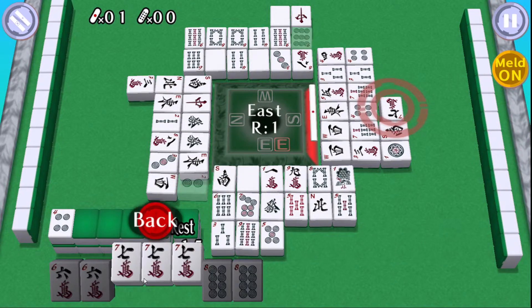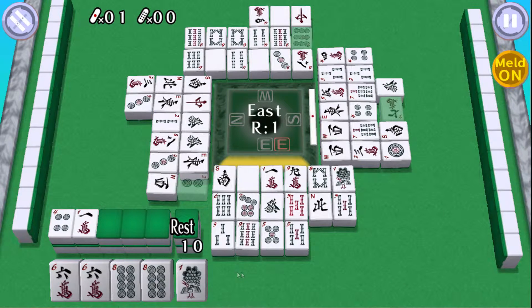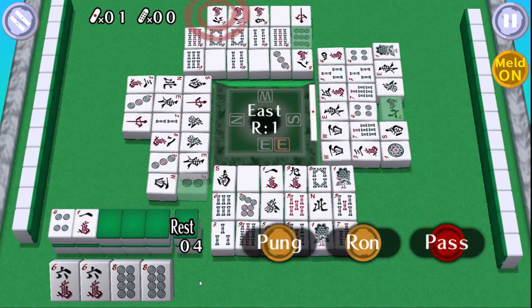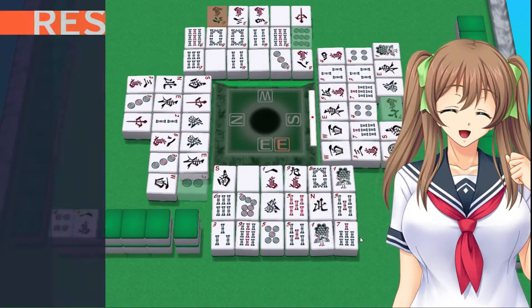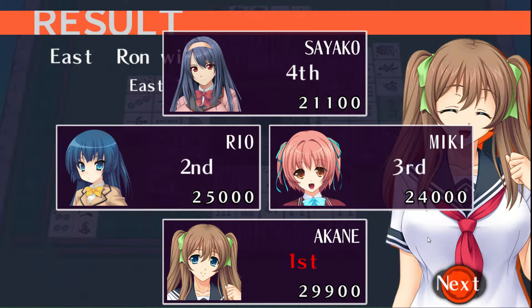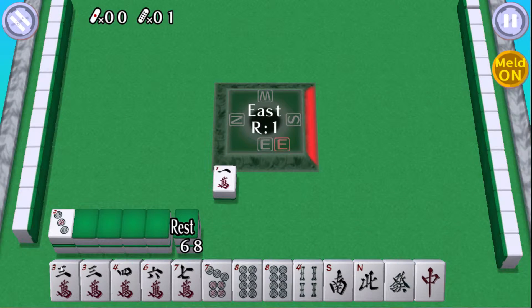I'm going to Kong that. Yes! Let me explain — cheap hand, but since I'm East it's worth twice as much, so it's worth going for. Again, this hand doesn't look spectacular but let's just run with it.